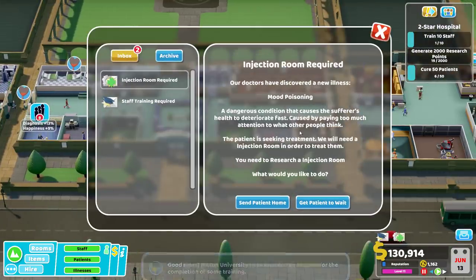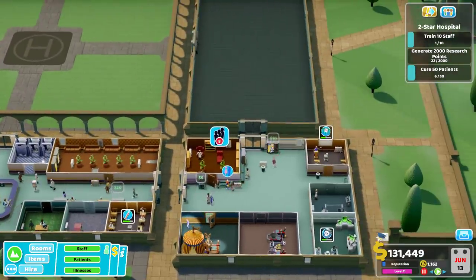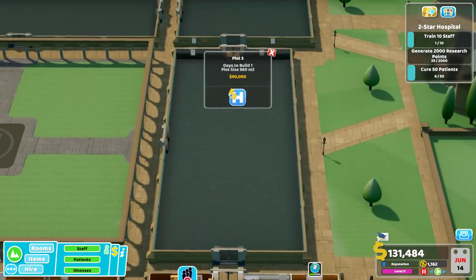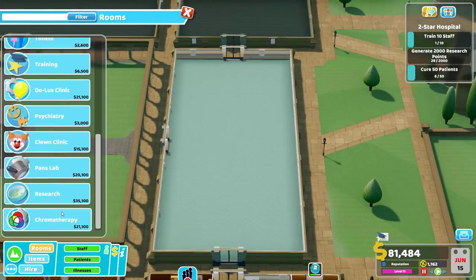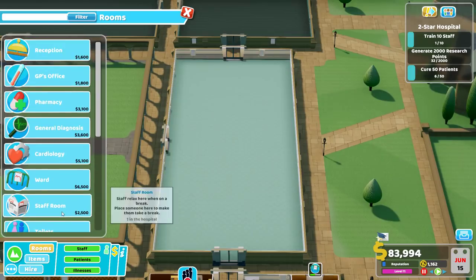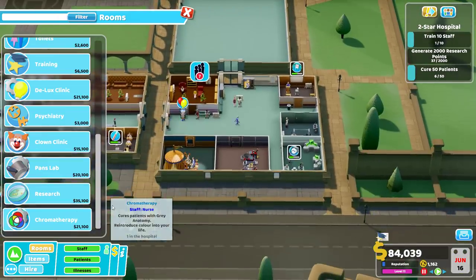We complete another training course. Injection room required for Mood Poisoning - dangerous condition that causes the sufferer's health to deteriorate fast, caused by paying too much attention to what other people think. Something something, YouTubers are prevalent to this. Get the patient to wait. Hang on a second - can I build that now? Let's buy this. I can't build it now - maybe I shouldn't have gotten him to wait.